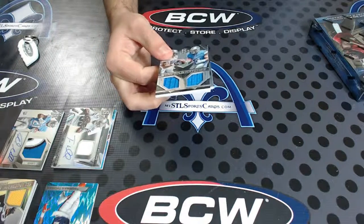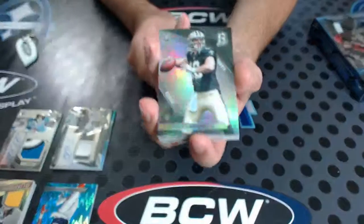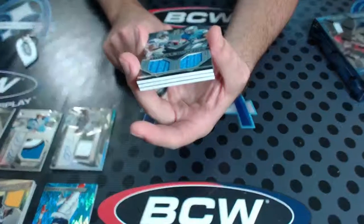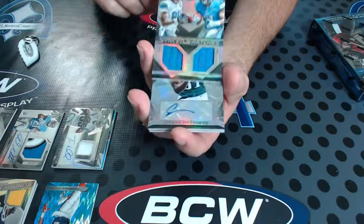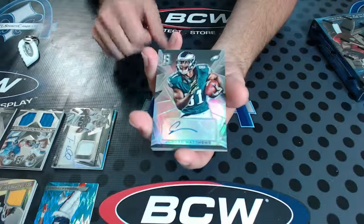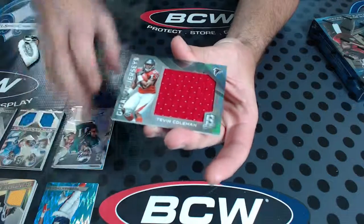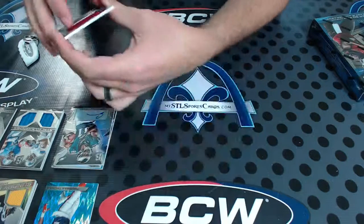Silver all the way through. Man, this case is getting hotter and hotter. Garrett Grayson, rookie, NFC South. So all divisions — we're not even on the first box and all divisions are on the board. NFC North — Eric Ebron and Amir Abdullah, synced swatches dual. Jordan Matthews for the Eagles, Spectra Sigs, NFC East — Janton, number 80 of 99. And Tevin Coleman, NFC South, gigantic jersey for the Falcons, to 199.